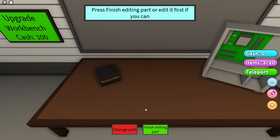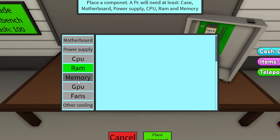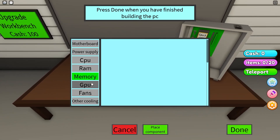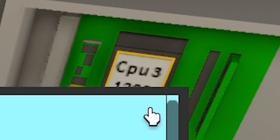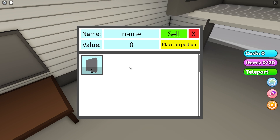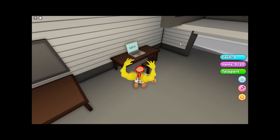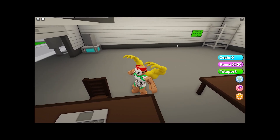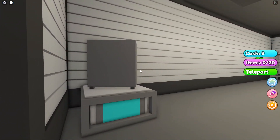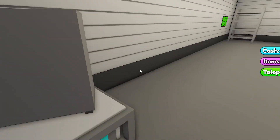Once you're here, you build a computer — press case and put in the parts. I swear it's not this boring, I just don't know how to make an entertaining video. Once you do all of that, without a CPU cooler, you name it whatever you want, then head over to 'Sell PC' — but instead of selling it, you place it on the podium, because over time it makes more money.